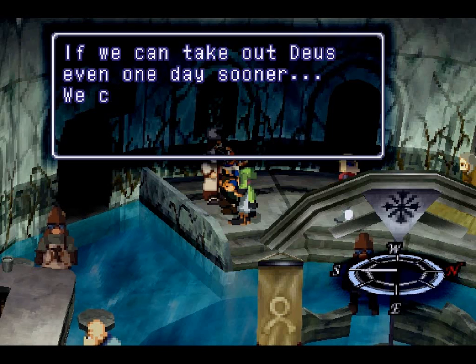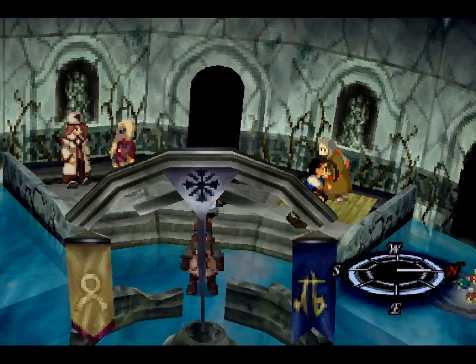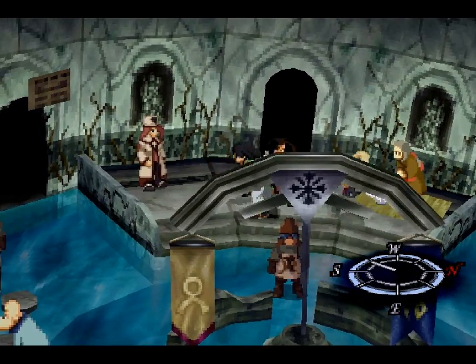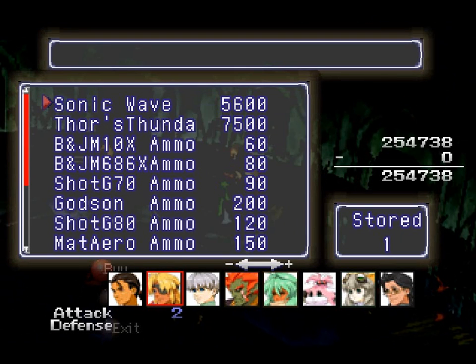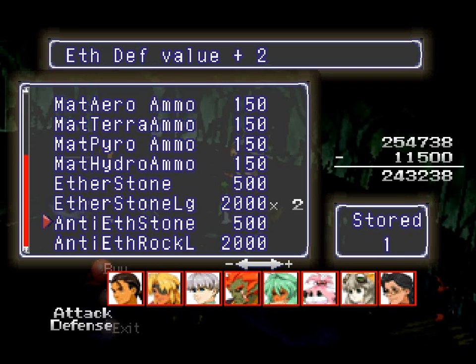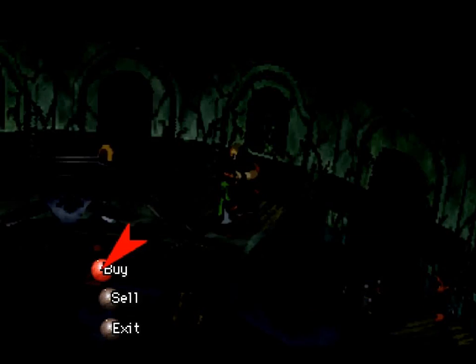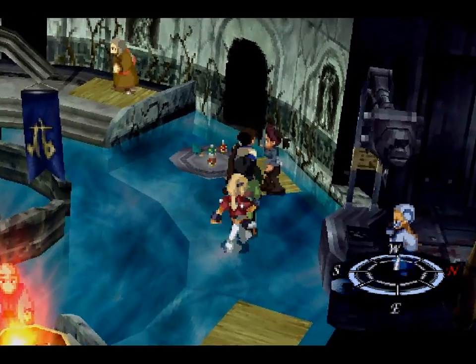We can take out Deus even one day sooner. We can't hold out much longer like this. This is the ruins of Shivat. Excuse me. Hey, welcome. What can I do for you today? Well, let's see what you have. Thor's Thunder — get one of those. We have all of those ammos so we don't need them. Ooh, large ether stones — let's get a couple of those just in case. I'll get two of those. Hey, thanks, come again.